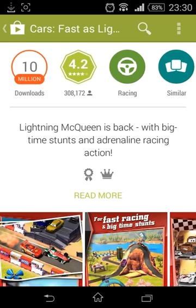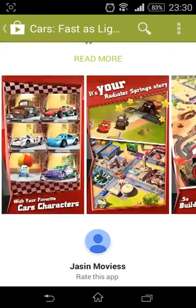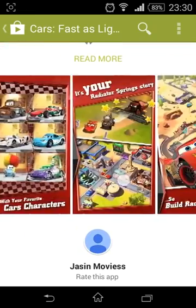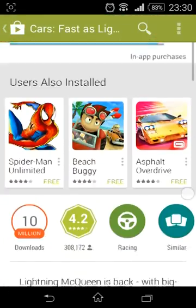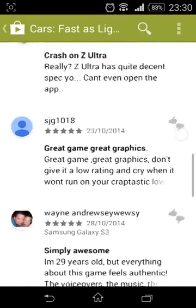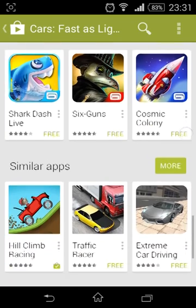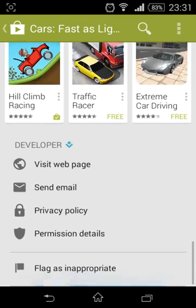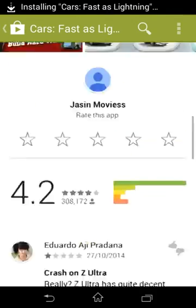This is for all the games and apps. You can see the images from the game here, you can see the video up here if you just click on it. Down here it will show more by this developer — more by the creators of the game. You can also see similar apps and that kind of stuff down here.